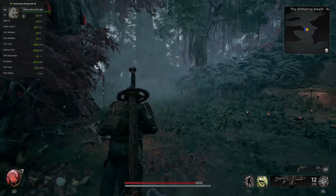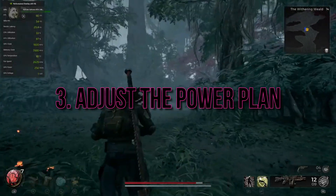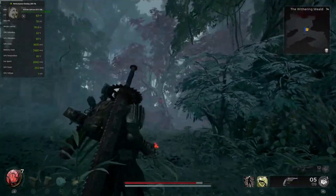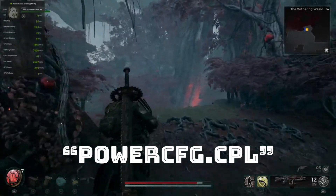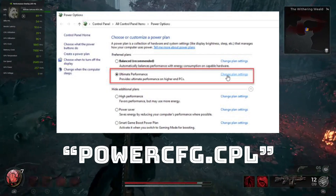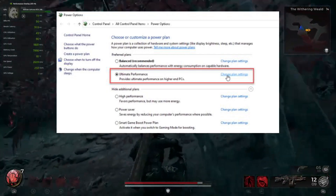Step 3: Adjust the Power Plan. Changing your power options can have a significant impact on your game performance. Open the Run dialog box, type PowerCFG.CPL and hit Enter, then select the High Performance or Ultimate Performance mode.